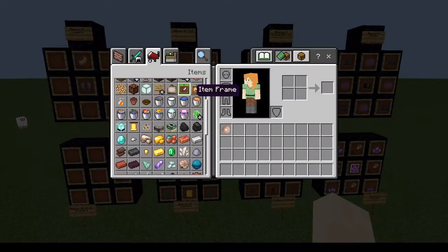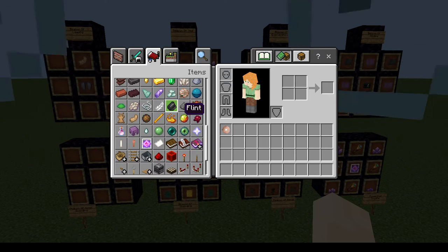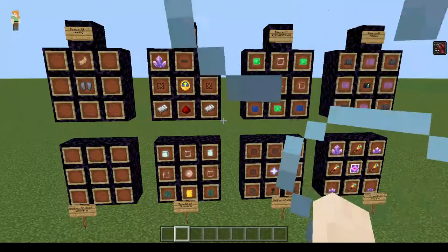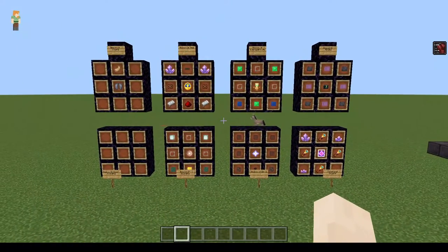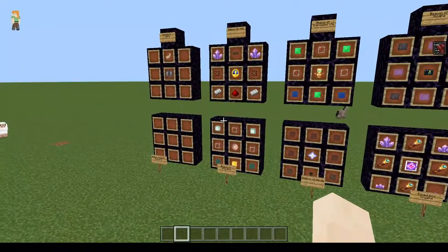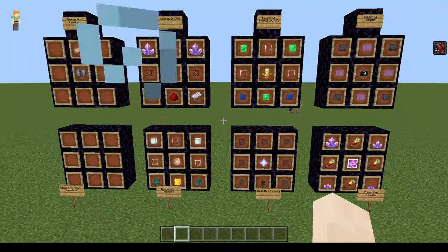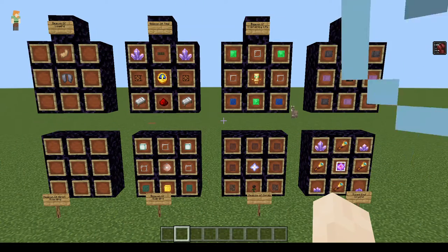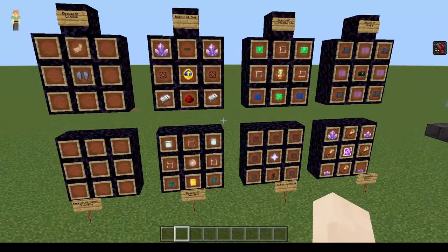Basically, I just take the attributes of whatever items and apply them to a beacon concept. I suppose if you wanted a Beacon of Night Vision, you could throw a bunch of different eyes into a beacon structure and it would work. I'm really interested to see what other people think about this, because the regular beacon is cool but kind of boring, and I wanted to add more stuff to it. If there's anybody out there who knows how to make add-ons and packs for Minecraft, get in touch — I'm really interested in figuring out how to bring these ideas to life. Anyway, see you later!